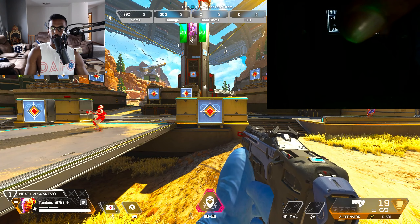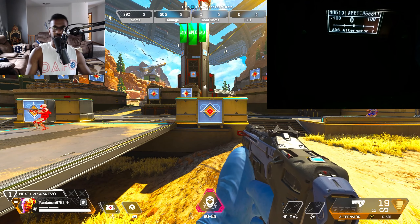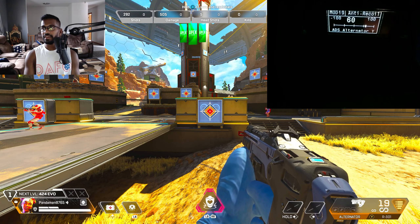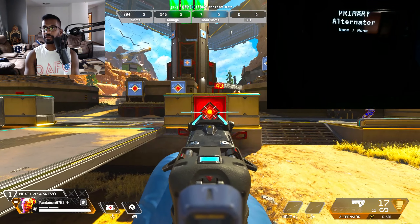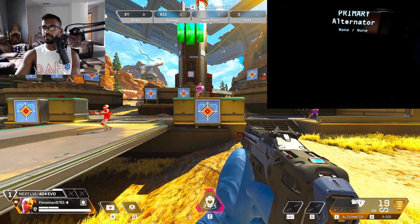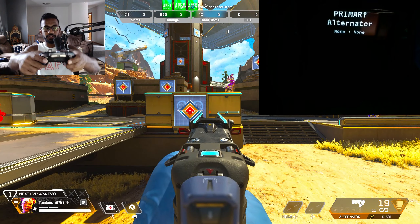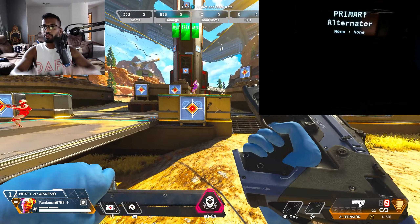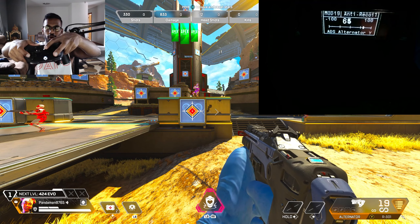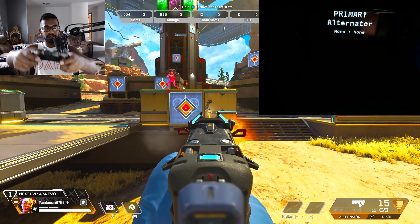It just shoots straight up in the air. That could be because I have different attachments on — I have the 1X and the gold barrel selected. If you want to change those, hold the view button and press RB to go to the profile section. You can select your barrel as none and same with the optic if you don't have anything equipped. Now let's shoot the alternator — and it just shoots straight up. To quickly adjust your anti-recoil values, hold the view button and press LT. Don't hold LT first and then press the view button because that will turn off the game pack. Hold view button first, then LT.